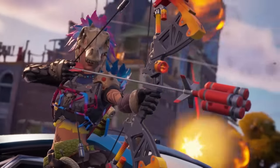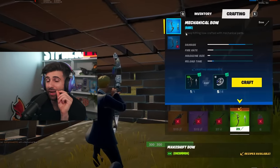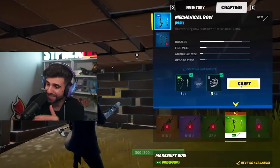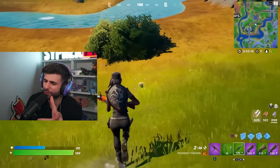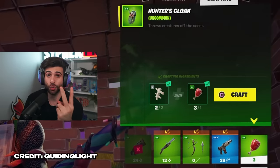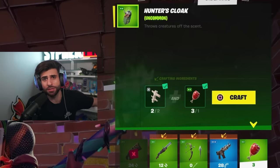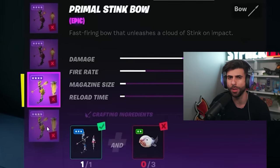This next one might get a lot of you because it happened in chapter 2 season 6 with the upgrades and crafting system. There were a lot of different crafting parts, one being the stink sack, which you got by killing frogs — most of us did by accident. The stink sack could make two items: combine it with meat to make a hunter's cloak, or combine it with a primal bow to make a stink bow. But there were a lot of stink bows on the map anyway, making this one of the more forgotten crafting items.